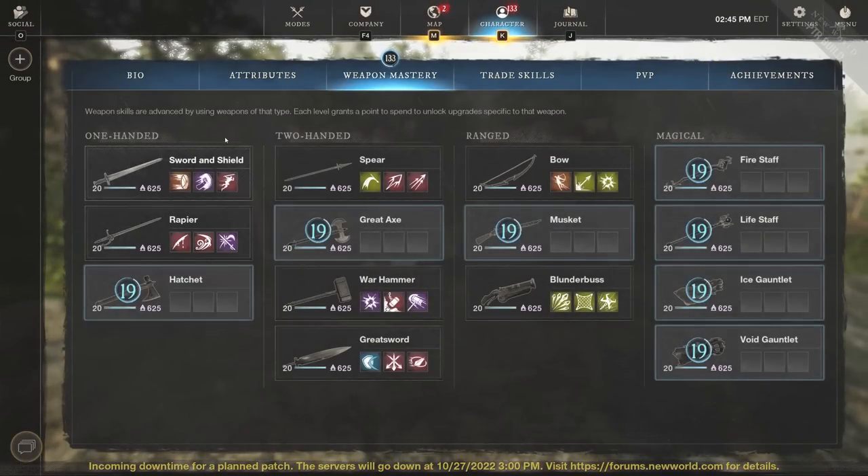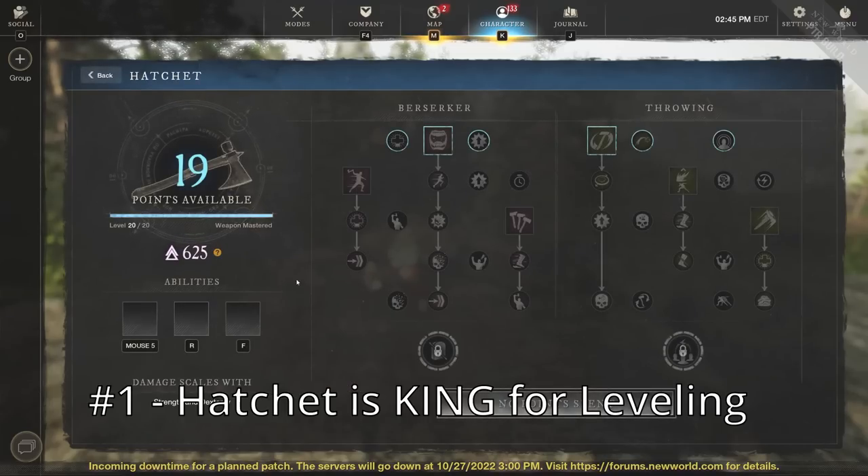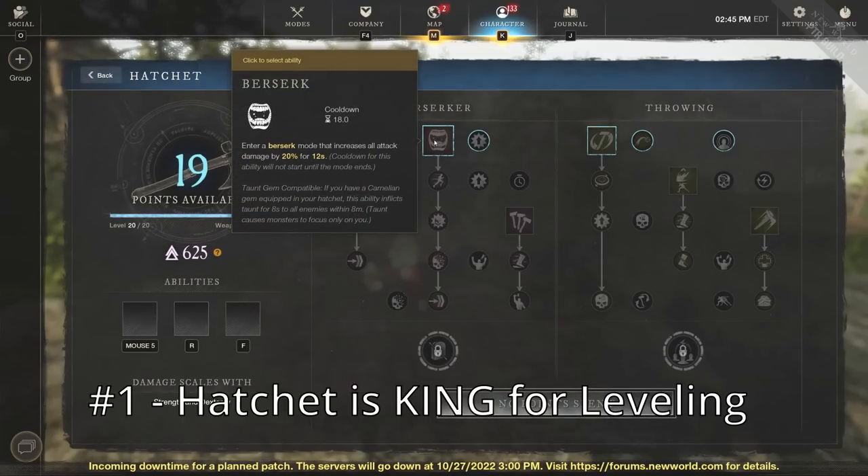So the first thing we're going to do is go to our Weapon Mastery. There are a couple different weapons I really want to jump into because these are going to be very strong when it comes to movement speed and solo killing things very quickly. The most obvious build we're going to start with is the hatchet, and the hatchet is so good when it's paired with a couple different things — you can go hatchet great axe, hatchet life staff, or even hatchet bow.